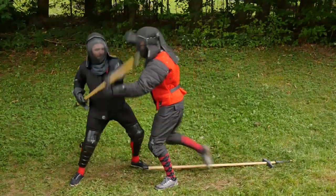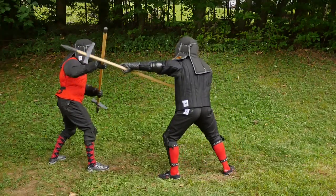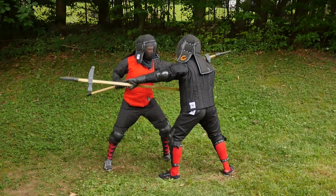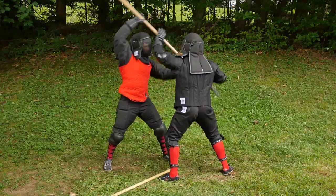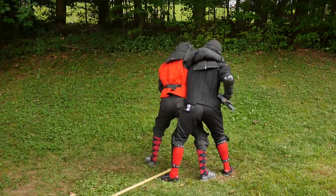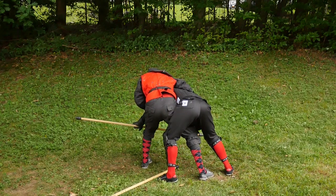Finally, let's look at the counter to the counter. Ben parries Luke's initial attack, then attempts to hook Luke around the neck. Luke drops his axe and breaks the neck hook before attempting the disarm. Ben responds by releasing his axe, then steps in with his right foot in front of Luke while reaching his right arm around Luke's neck to throw him to the ground.